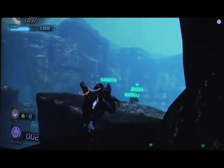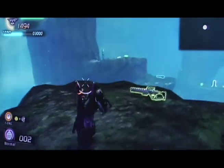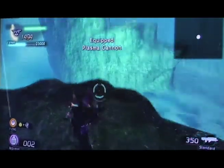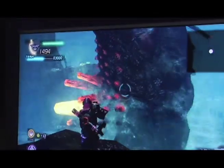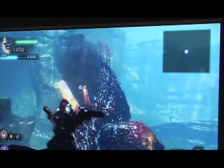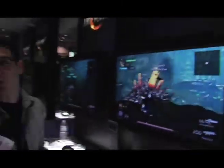Of course, it just wouldn't be Lost Planet without big bosses. This guy's called the Salamander. He's one of a crew of what we're calling Category G Anchors — they're about as big as they get. The cool thing about this guy is he's one of the smaller ones; they'll only get bigger.